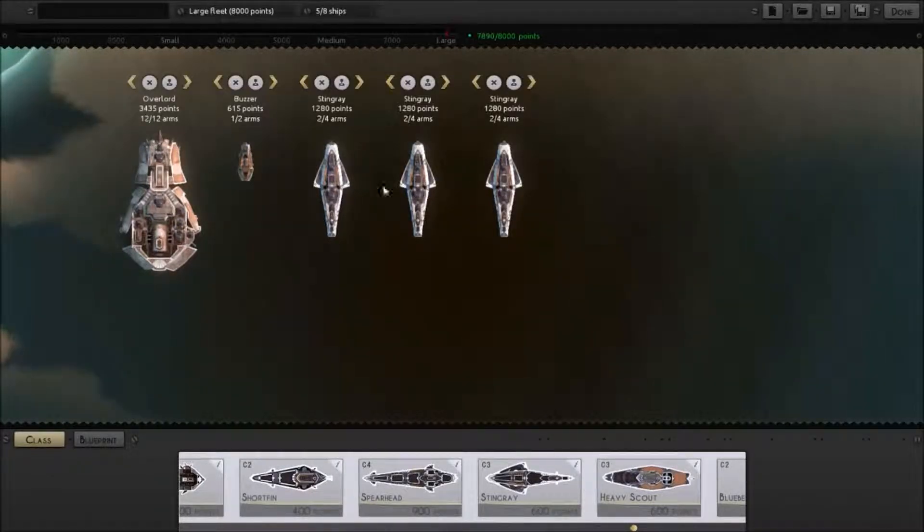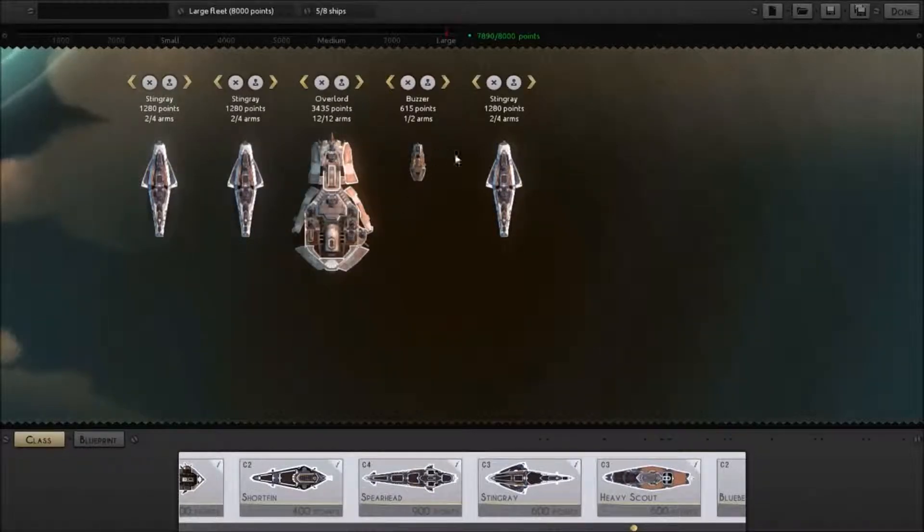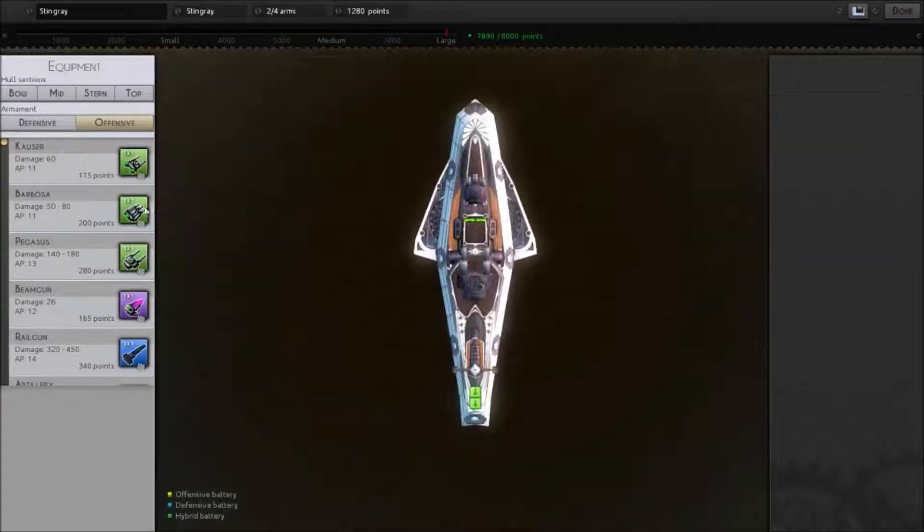We'll have three of them. Now we want to change the starting position. I don't really want the Overlord at the end. Let's put the Buzzer at the end so it can make off real quick. Maybe put an extra weapon on one of these — some spare parts. No, maybe not.